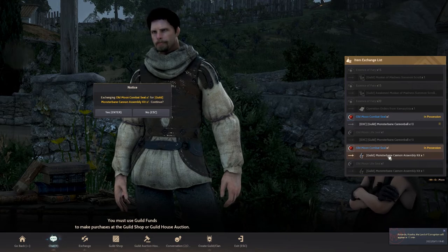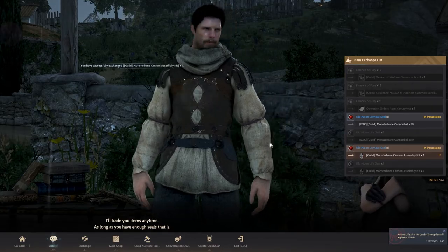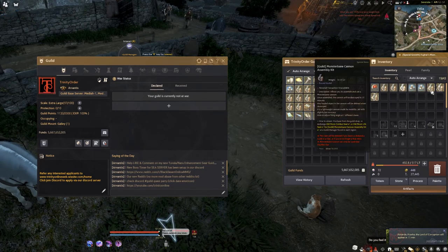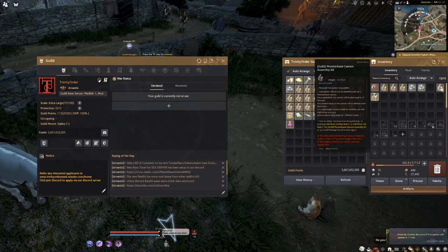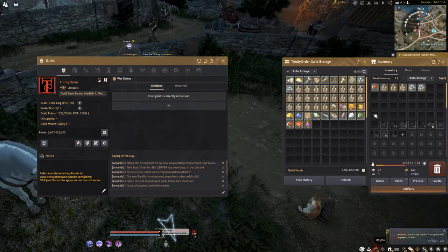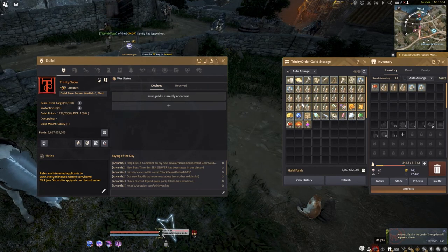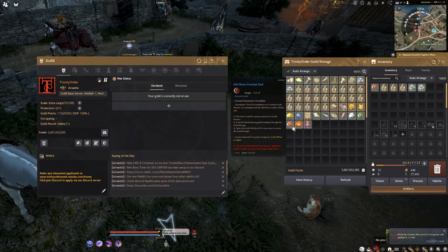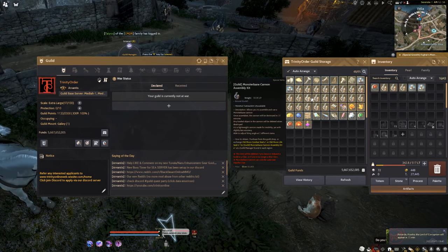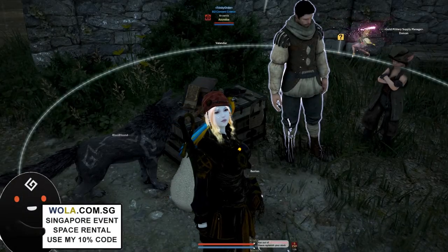Once you exchange for the items, exit, open the guild storage again, and put all the pieces into the guild storage. Guild leaders and officers can do this. If you need to replenish the cannonball and the cannon kit, please use the guild combat seal — whether it's a life seal or combat seal — to replenish and put it into the guild storage so that guild members can obtain it.